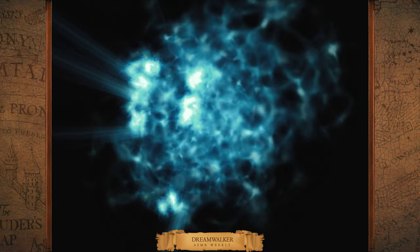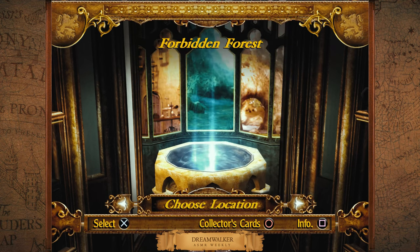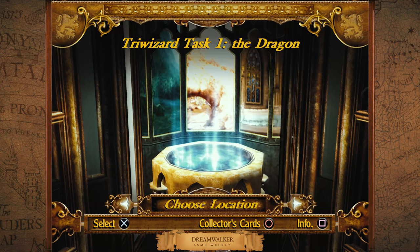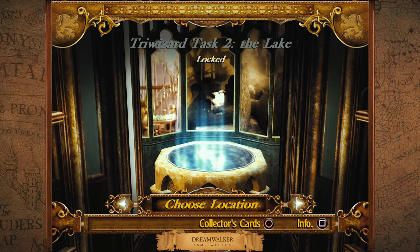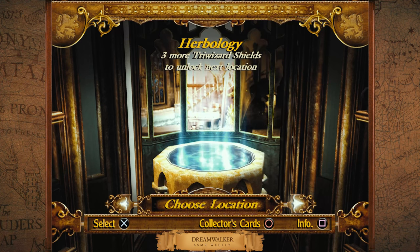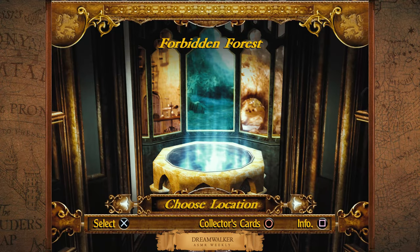We need three Tri-Wizard shields, so we're gonna have to go back to those levels and use the Herbivicus spell — the plant spell — to unlock the next level, which is the second task in the lake. I cannot wait for that, but it's very creepy for me — any kind of underwater level is just really creepy. I get nervous like a shark or something is going to come out of nowhere and eat us. Okay, let's continue on the next episode! Stay well and I'll see you soon.